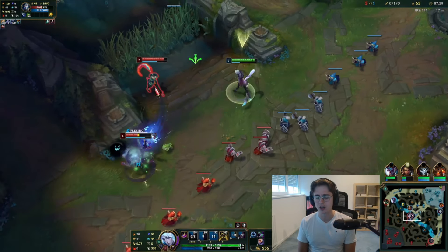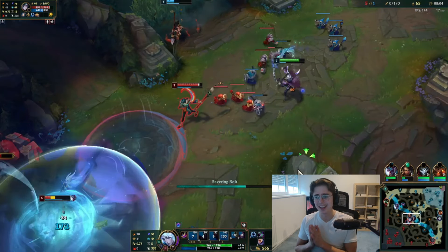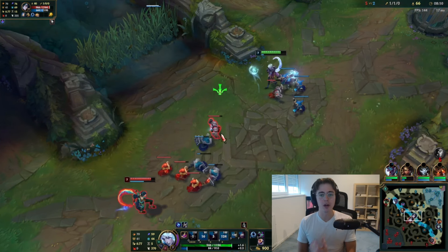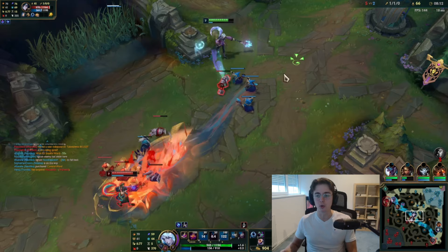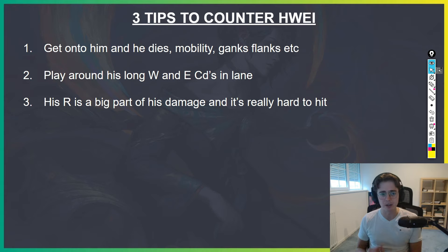Understanding that if he has no setup CC, it's extremely hard for him to land his R — it's a very thin and slow projectile. As long as you're aware that when he has R up he's a very big threat, and when R is down or you've baited it out, you have much more opportunity to get on to him and try to kill him. That leads back to the most consistent way to beat Hwei: get on to him, that's when he struggles the most. Let me know if you have any questions, and next week same time, same day, we've got another episode of the How to Beat series with my top three tips.